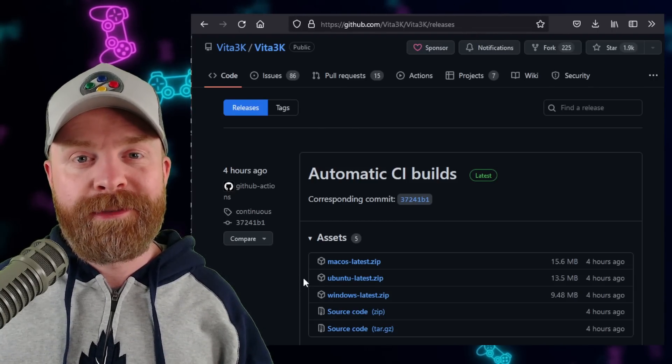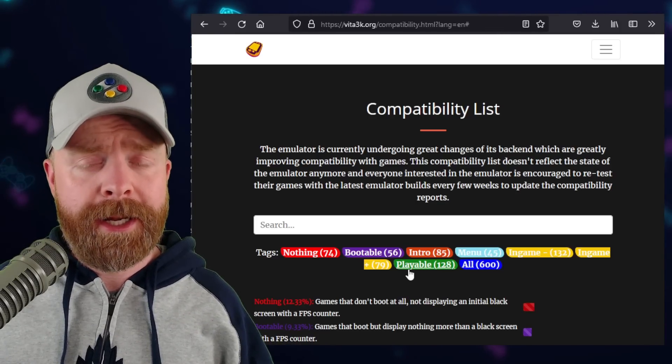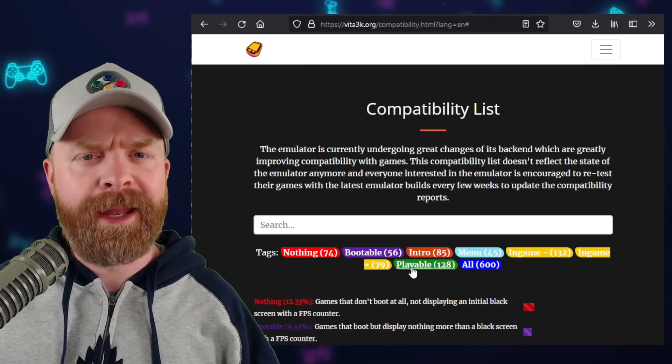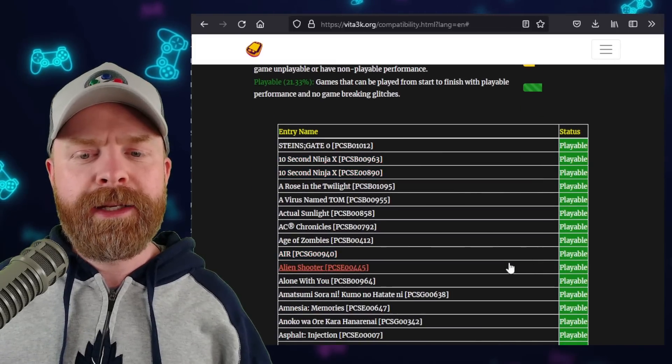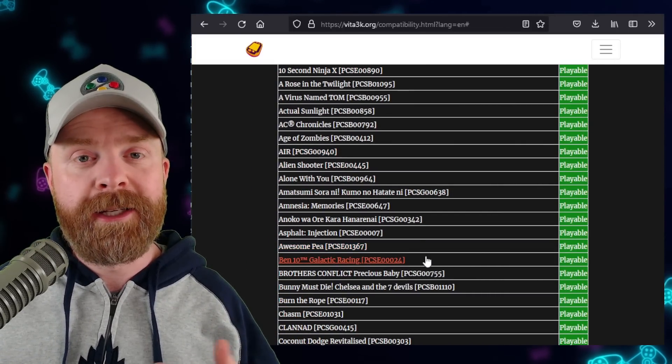It is updated very often, and at this point in time, 128 Vita games are listed as playable, which means you can play through them from beginning to end without any game-breaking glitches. If you want to check out these games, I'll leave a link in the description below so you can see the list.